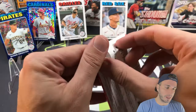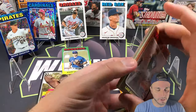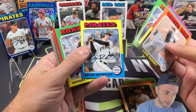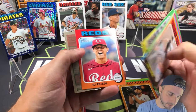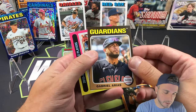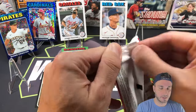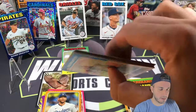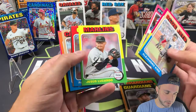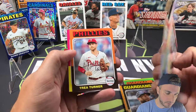All right, last two blaster packs — gonna need something here or they're gonna take the big L. Michael Harris, TJ Friedl — they did get a short print: Gabriel Arias, card number 92. Last pack: nothing big in here — Victory Leaders, Patrick Bailey, Terek Skubal, Mason Winn rookie.